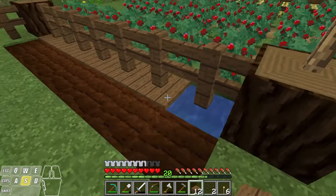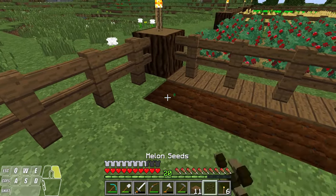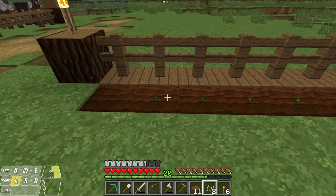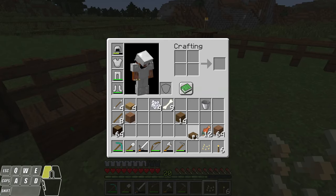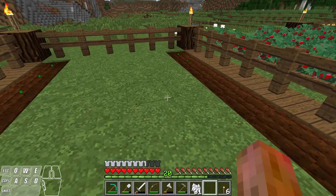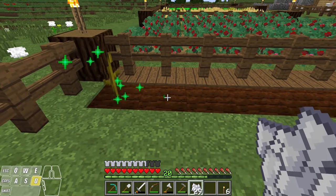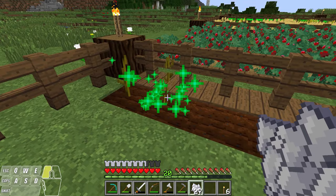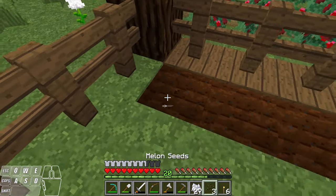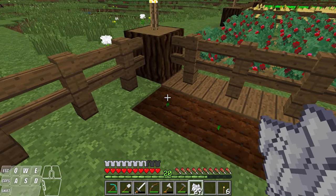I'm going to fill this one in here. Now I'm going to take my seeds and plant melons right here and pumpkins on this side, and run those all the way down. I need a couple more melon seeds, so I'm going to take my bone meal and bone meal these melon plants all the way to the top, then break them. I should get a couple extra seeds. Now I got three, and I'm going to do the same thing again until I fill this area up.